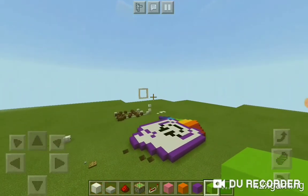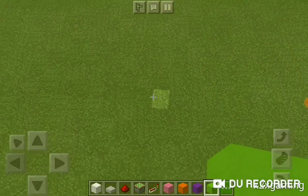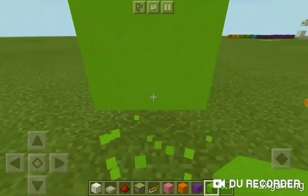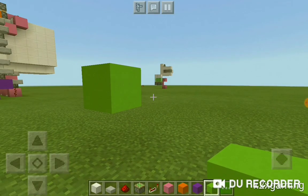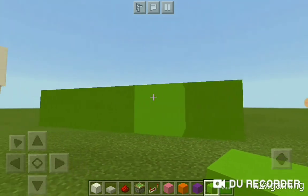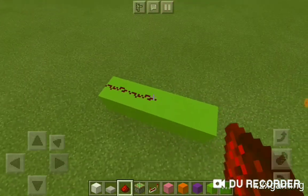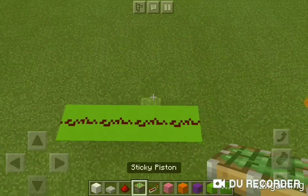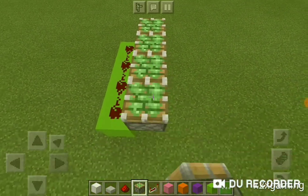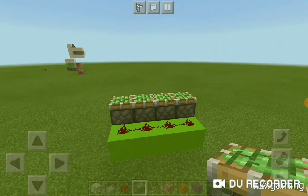We are going to start 2 blocks up, and then we are going to make a 4 block platform - actually that's 5 blocks. We are going to have redstone dust on it and sticky pistons on the side of the redstone dust. I'm using green because that represents the lower piston retraction circuit.